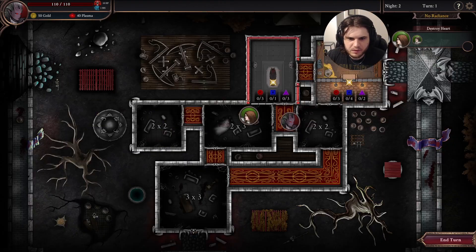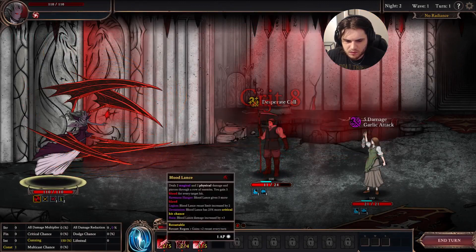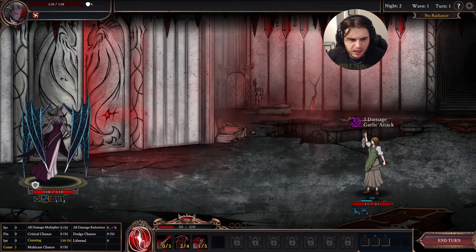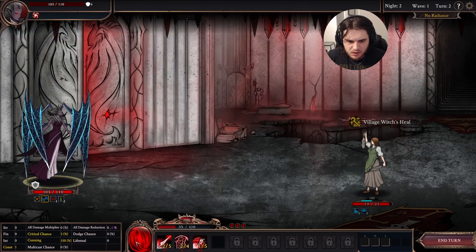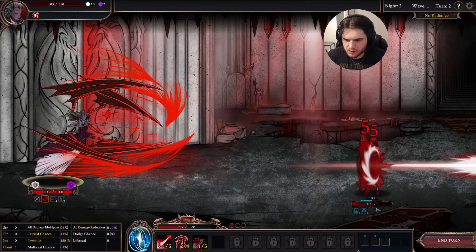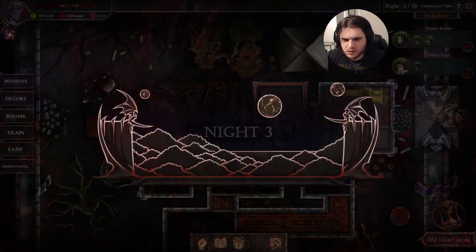We actually need to move over here because they're invading and we don't have a room there yet. We took five damage — it's okay. Going back into offensive mode. Oh, she's healing — not on my watch. It seems easy, but it gets pretty tough, I'm not going to lie.